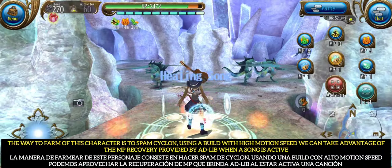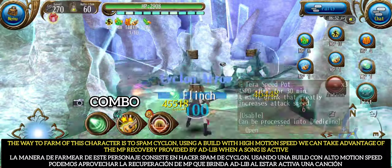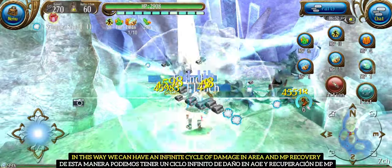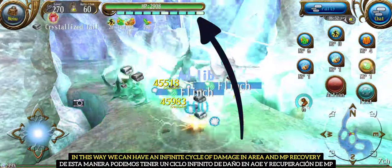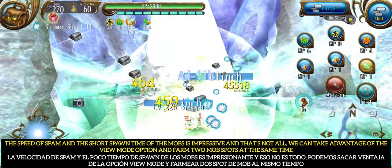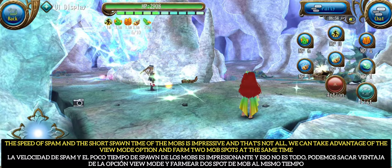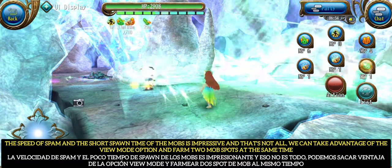The way to farm with this character is to spam Cyclone using a build with high motion speed. We can take advantage of the MP recovery provided by Adlib when a song is active. In this way we can have an infinite cycle of damage in area and MP recovery. The speed of spam and the short spawn time of the mobs is impressive. And that's not all — we can take advantage of the view mode option and farm two mob spots at the same time.